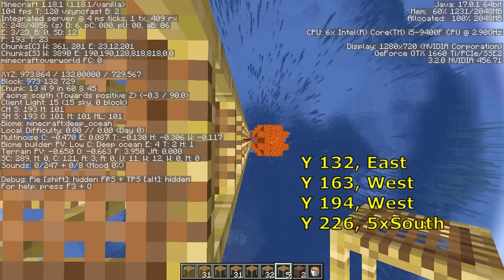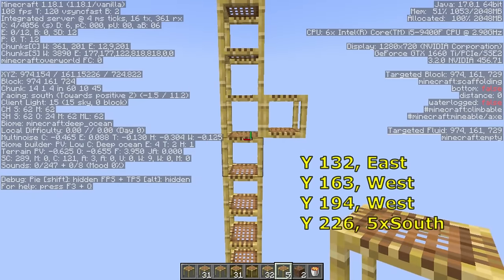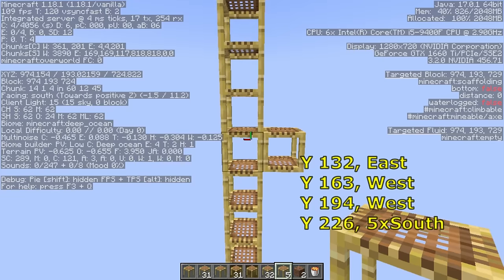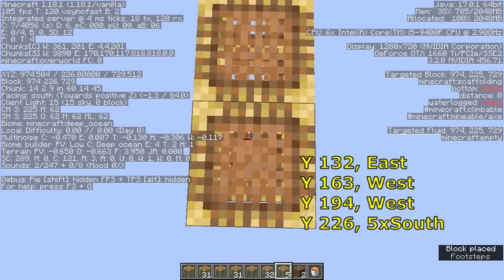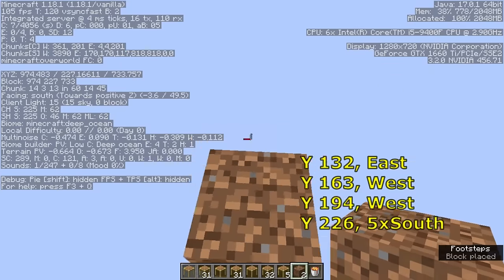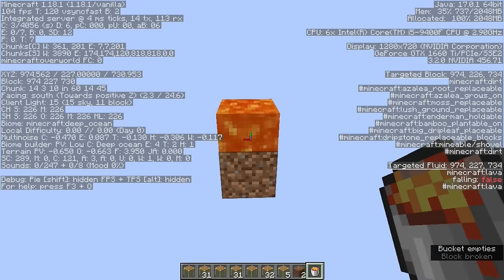Continue up the scaffolding and confirm that your feet are at y 132, and add a foothold to the east. Add 31 scaffolding again so that your feet are at y 163 with a foothold to the west. Add another 31 scaffolding so your feet are at y 194 with another foothold to the west. Finally, add another 32 scaffolding so your feet are at y 226. Bridge out on 5 scaffolding to the south, place a temporary block in front of you and one at the end. Your x and z subchunk position should be 14 and 14, and y of your feet should be 227. Go back to break the bridge, and place lava on top of the temporary block for lava casting the signal tower.